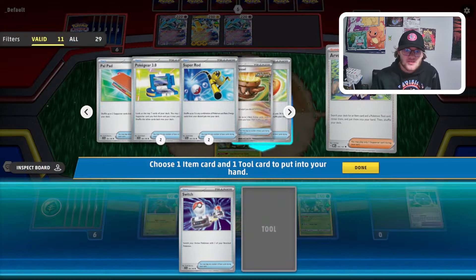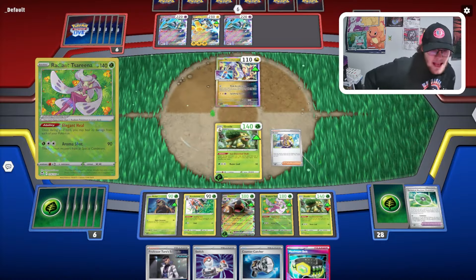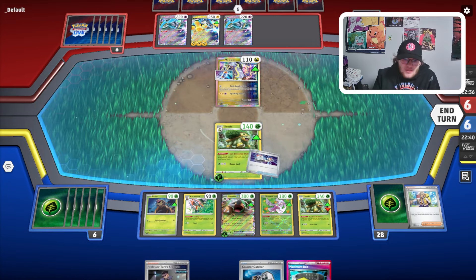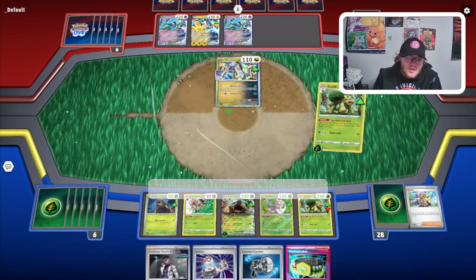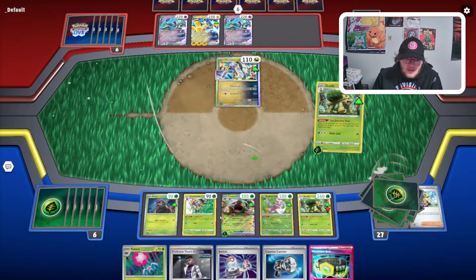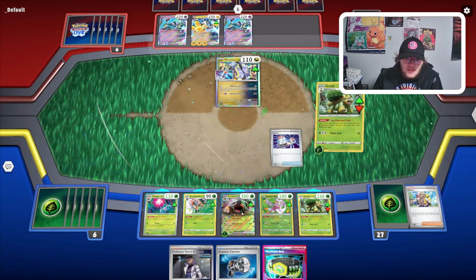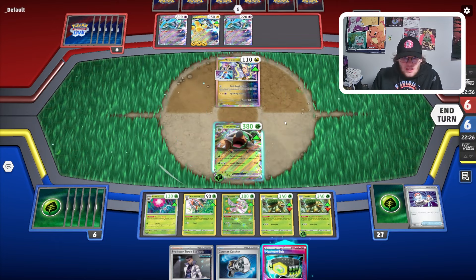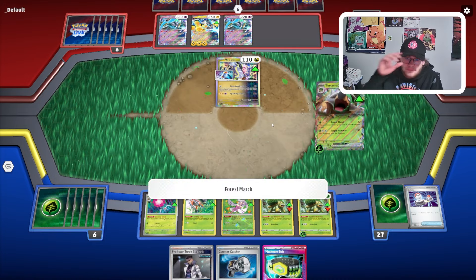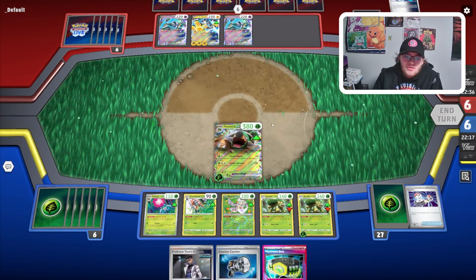We can grab another Grotle. We go Arvin to grab a Switch and Max Belt, which is really strong for us because Max Belt allows us to swing into Iron Hands. We use Sun-Drenched Shell, then evolve Rellor into Rapskia. No point getting another Torterra out since we want the Torterra loop. We go Forest March for the knockout.